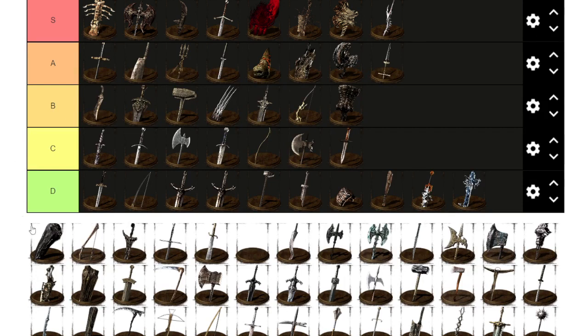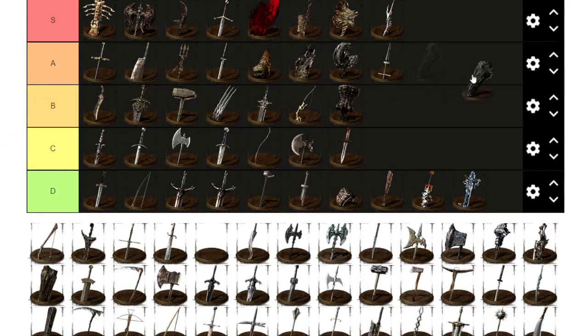Dragon Tooth is Havel's favorite item. It's not that heavy, has decent moveset, does a lot of damage, and you can actually buff it — or at least glitch-buff it. So I'm going to give it S.